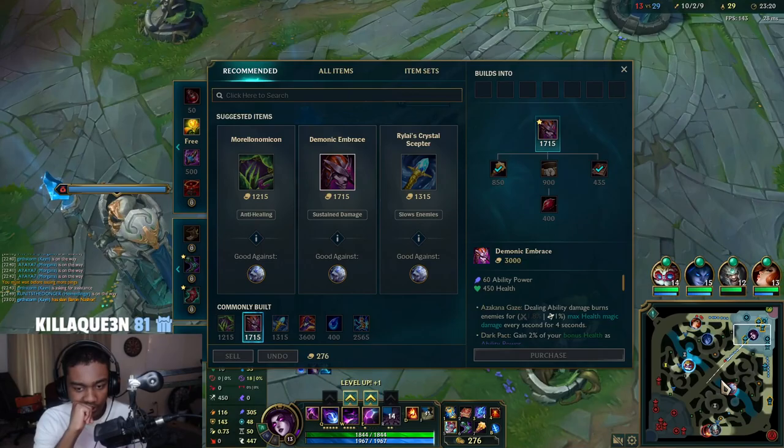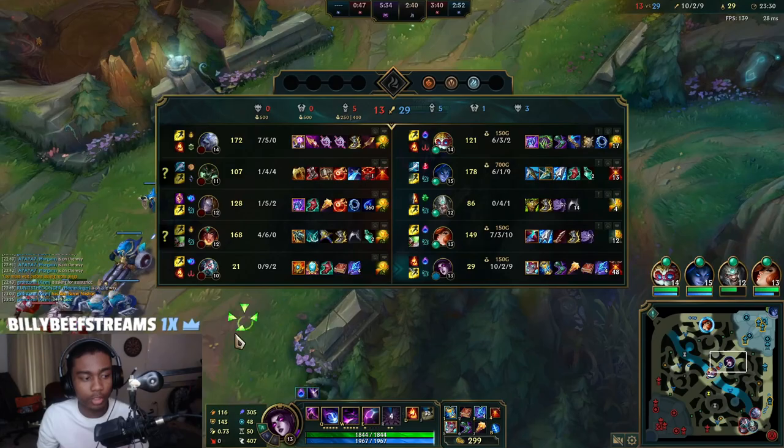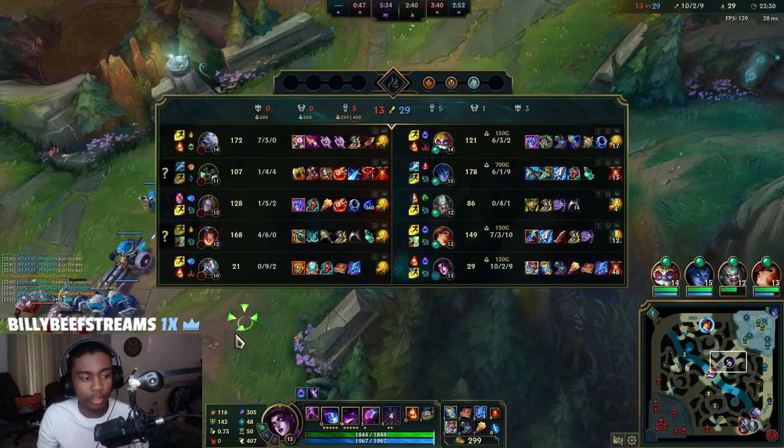We're going Liandry's Morgana — we're not really going Luden's. So it's better we go for more percentage damage on HP instead of burst.